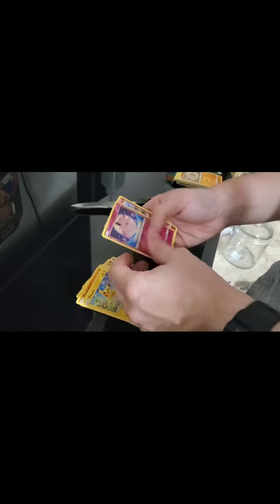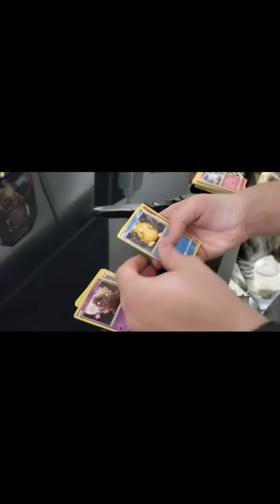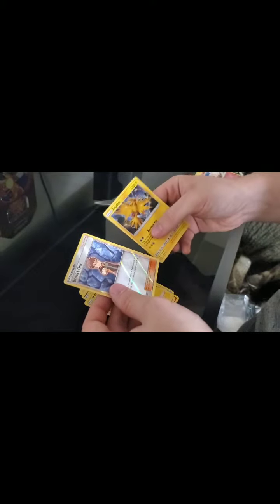One two three four, there we go: fighting energy, Brock's Grit, Geodude, Pikachu, reverse holo Clefairy, and a normal Clefairy. Then: fairy energy, Geodude, Eevee, Clefairy, Atkins, Brock's Grit, Pokeball, and a holo Zapdos - so pretty cool. I don't think we've ever gotten that before - that's a good reverse holo. It's nice to get a decent trainer card like that.